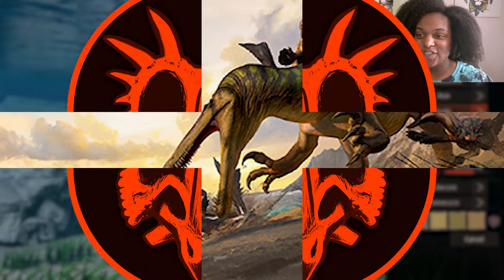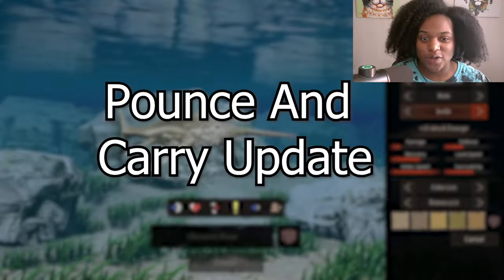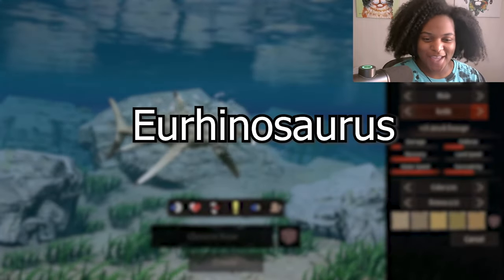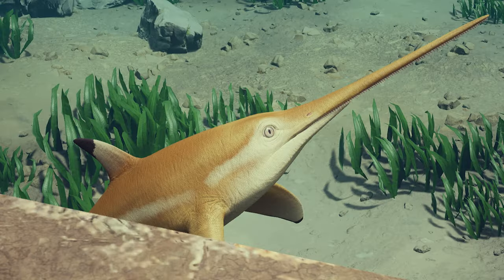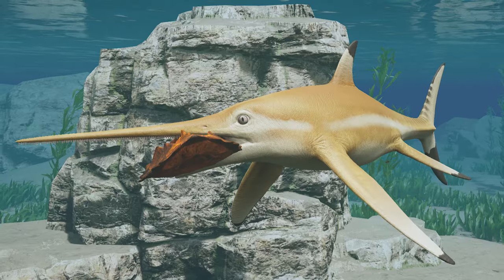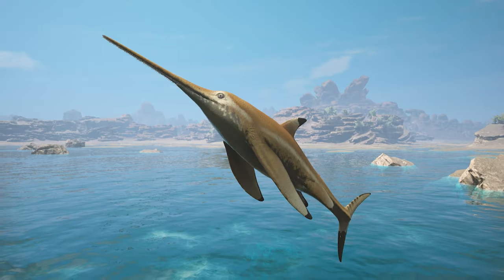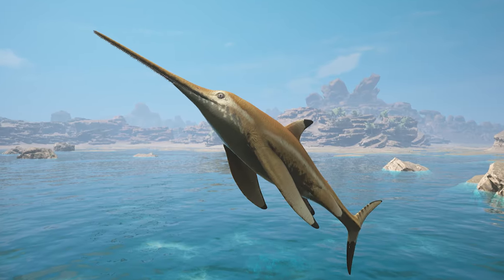Hello everybody. Path of Titans has just released their new update, and with that new update comes this brand new original dinosaur for the game: Urinosaurus. Urinosaurus was a seven-meter large ichthyosaur with large eyes and an upper jaw twice the length of its lower jaw. It usually came to the surface to breathe with lungs instead of gills.